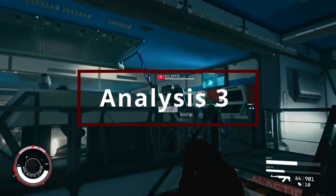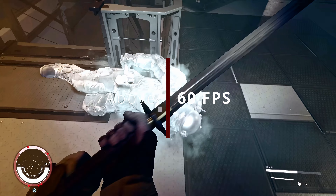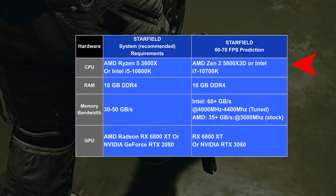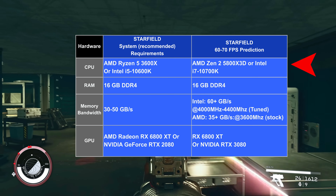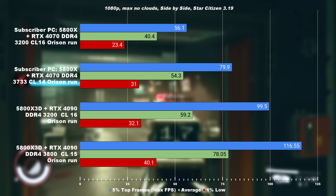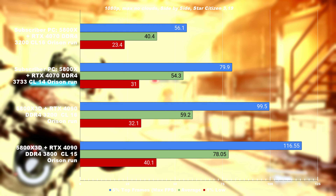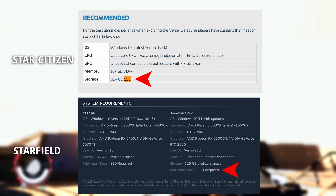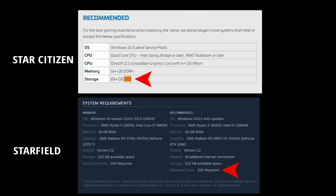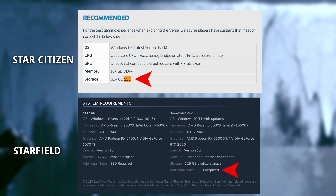Moving on to analysis number three: what will be required to play Starfield at a comfortable 60 FPS? Just like in Star Citizen, the Ryzen 5800X3D will be a very capable CPU that can perform in the 60 to 70 FPS range, just as it does in Star Citizen. This CPU will also benefit from memory overclocking, which you'll see in both the 1% lows and averages. Starfield, like Star Citizen, requires an SSD to perform well, because it uses streaming technology that puts a lot of stress on memory — requiring high bandwidth and low latency.